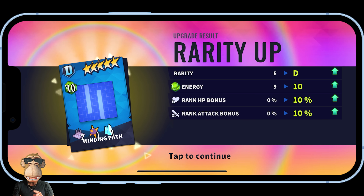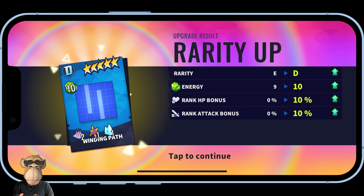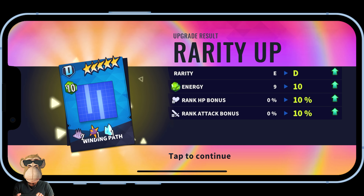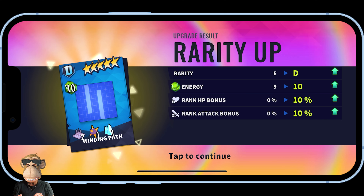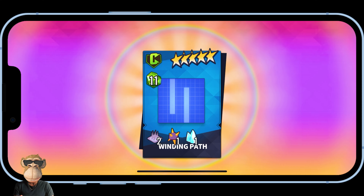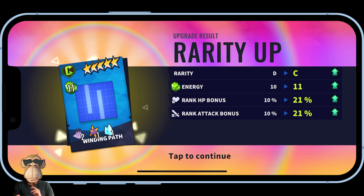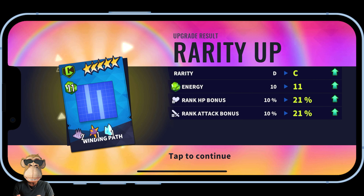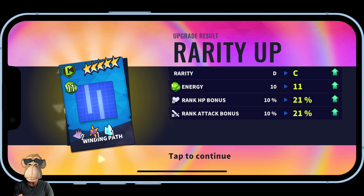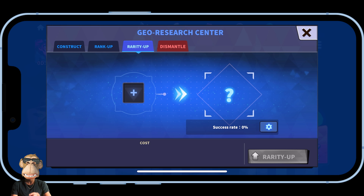We got an increase in energy — now 10 spaces — along with a rank HP bonus increase of 10 and a rank attack bonus increase of 10. We are now at Rarity D! Going ahead with one more rarity up. The success rate is now 40% and the cost goes up. We reached Rarity C with 11 spaces and further HP and attack bonus increases.